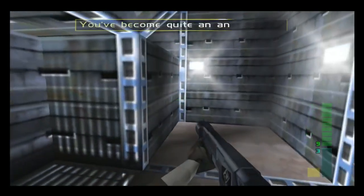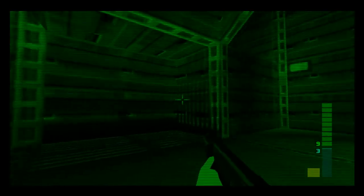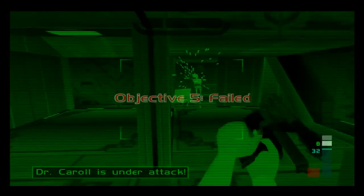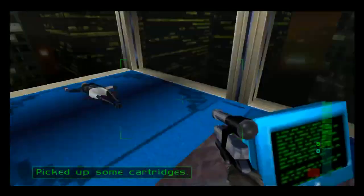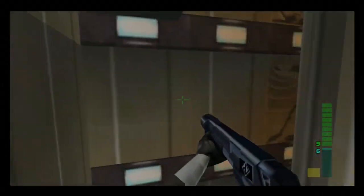We meet again, girl. You've become quite an annoyance — where's the light switch, chat? The AI is apparently glitched on crouching guards because of the 60fps patch — when they crouch and shoot, they don't stop. I want to save the Falcon for the bodyguard section later, and the rocket launcher now that I have the power of foresight.